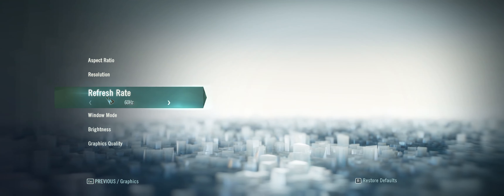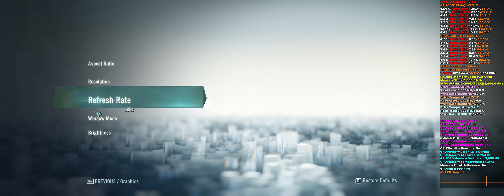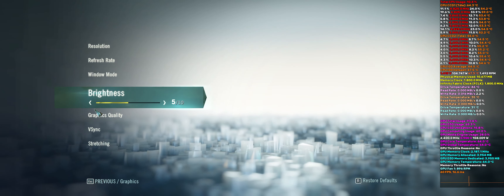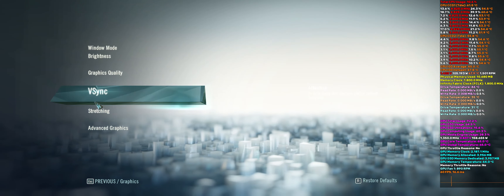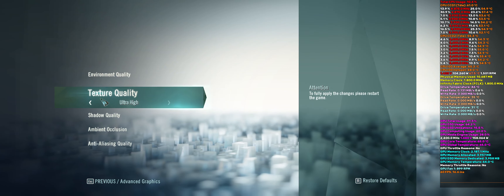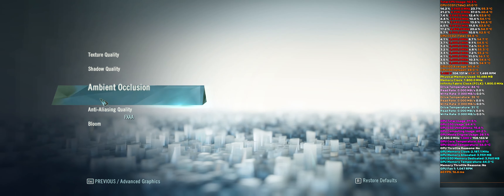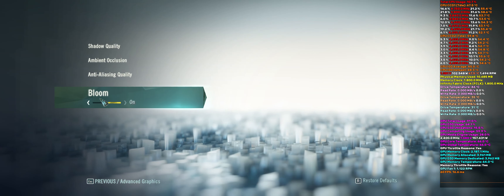Okay, so graphics: we're at 3440 by 1440. Graphics quality is custom — high environment, ultra high textures, high shadows, SSAO, and FXAA on the anti-aliasing.